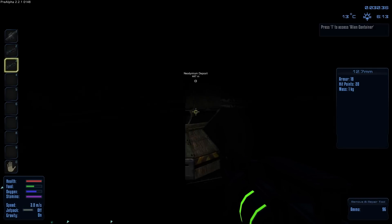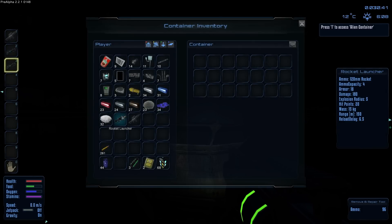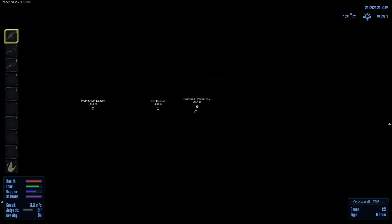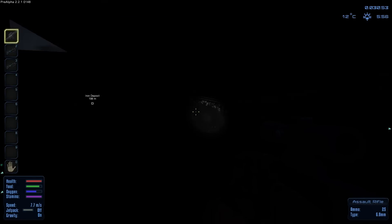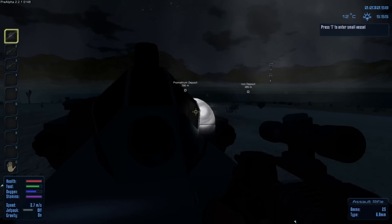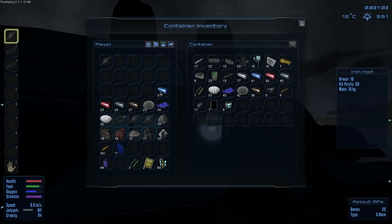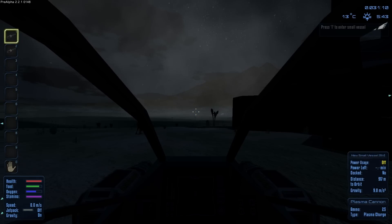There we go. A rocket launcher — taking out these towers by hand is probably the best way to do it, it's definitely the safest, but I want to learn how to fight while flying. Let's find some more towers and drop some stuff off. I wish when you get extra assault rifles you could take them apart to get their parts — that would just be awesome.